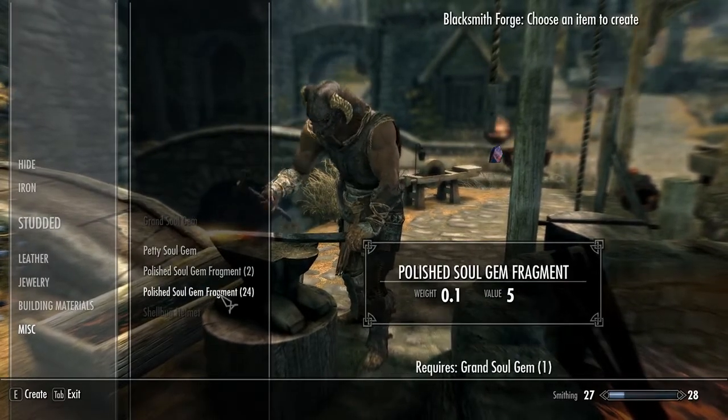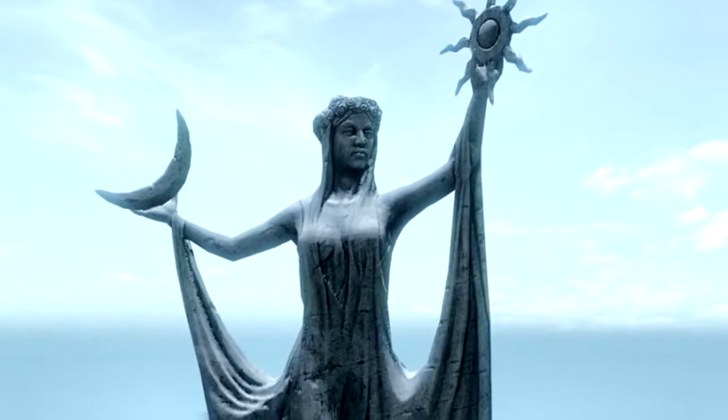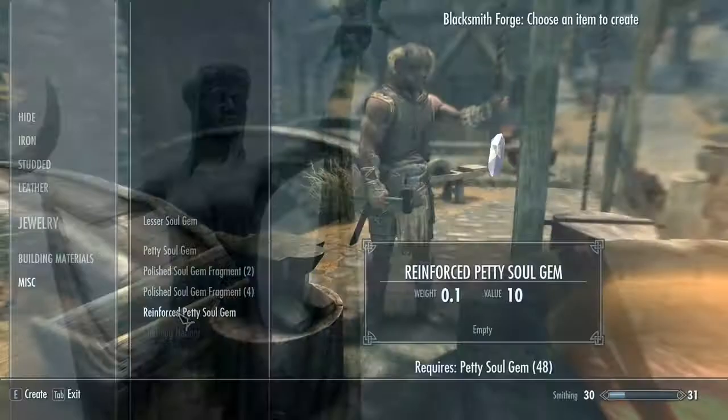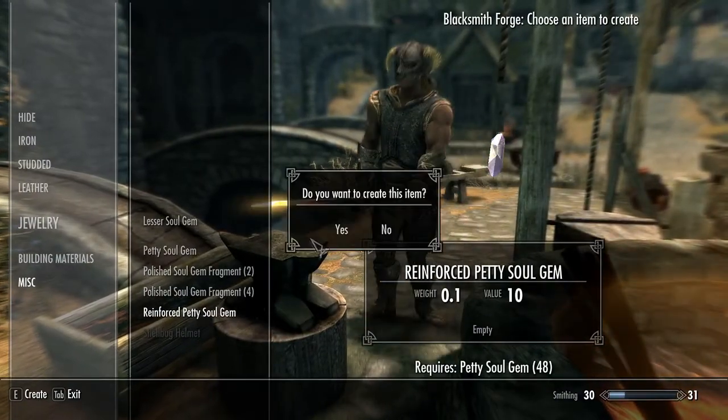If you want to know how to make a certain gem, refer to the field guide for instructions. In order to reinforce the soul gems, you will first need to complete the Black Star questline. Once you have completed it, you will unlock the ability to reinforce pre-filled soul gems at a forge.